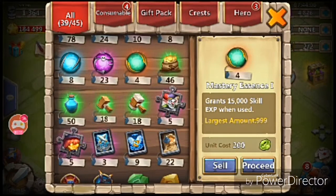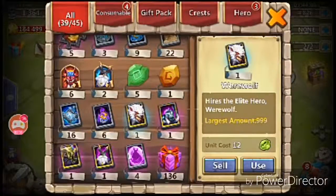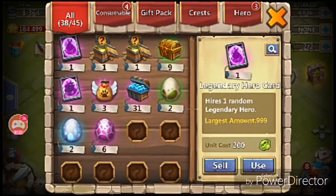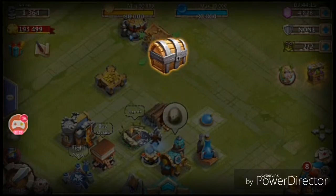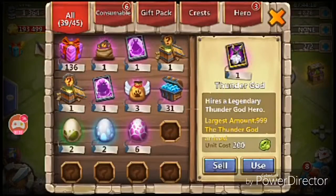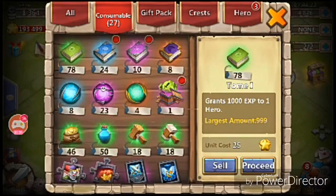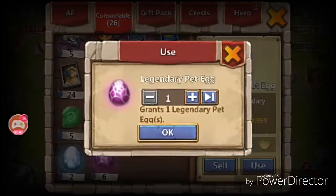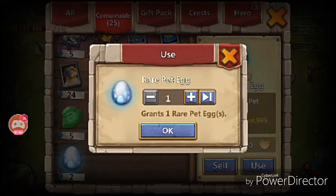I just need one more to become 500. Let's sell these to make some space. I do have some lucky chests — let's open them as well. Nine lucky chests, nothing good except for some shards. Let's use these eggs too — those are going to yield some legendary pairs as well.